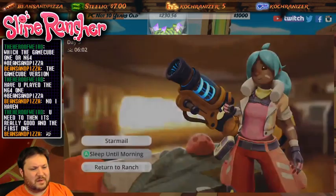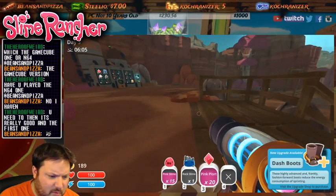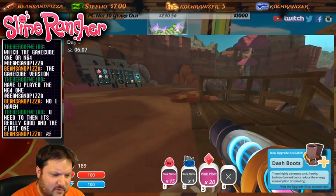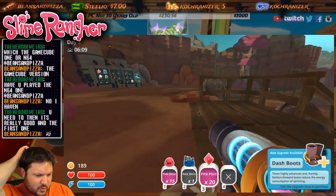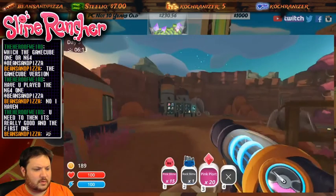A game notification appears: 'Dash Boots new upgrade available - these highly advanced and frankly fashion forward boots reduce the energy consumption of sprinting. Visit the upgrade store.' So what is today's date? Done to seven today.